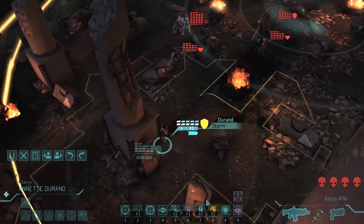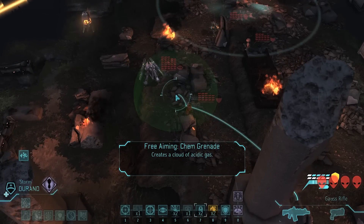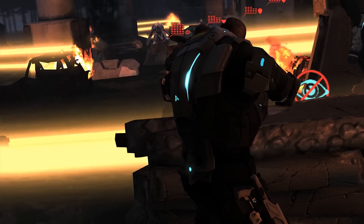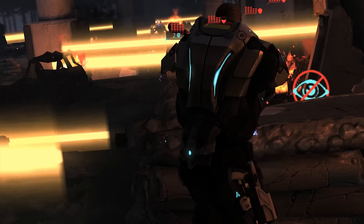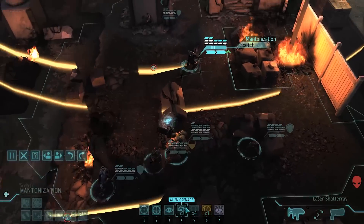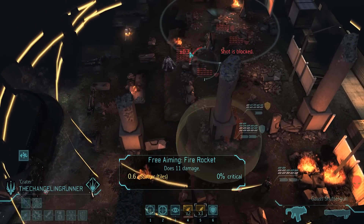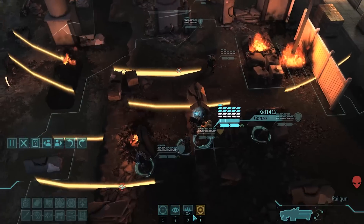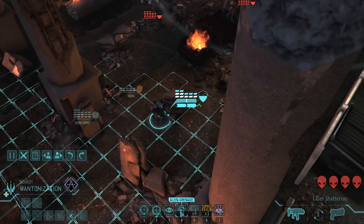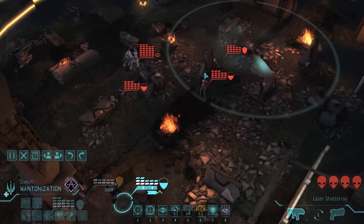It's just a Sectoid Commander who's being a problem right now. Let's disable the Mectoid and kill the rest. What's my rocket looking like? I can blow up your cover, and then I can use Mantle to blow up the other guy's cover. Mantle, move up to here and blow up the bad guy's cover. Let's start with that — blow up cover, then fire a rocket at the front guy like so.